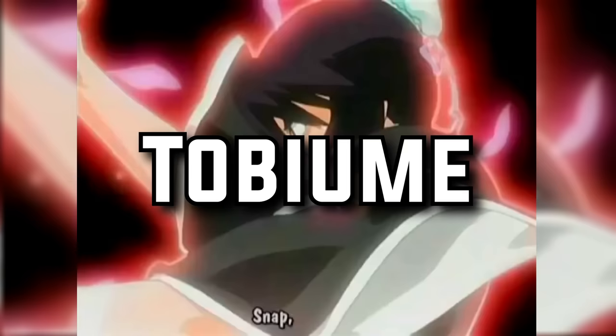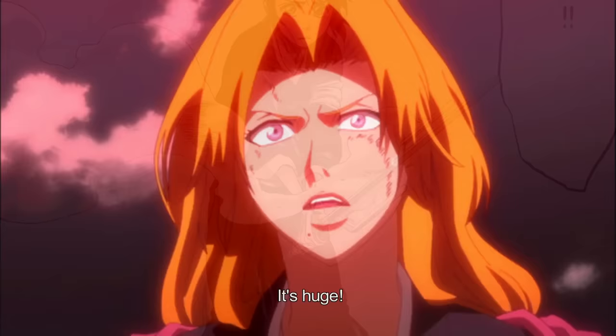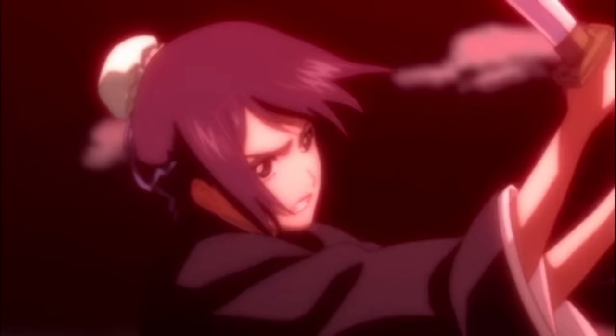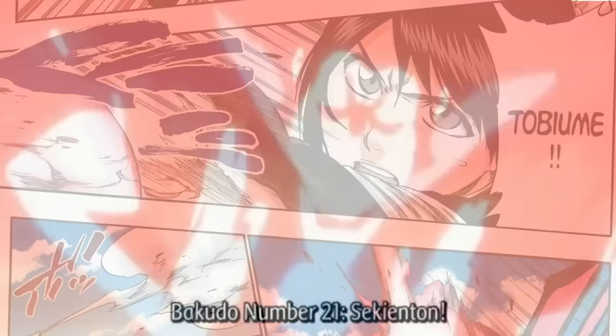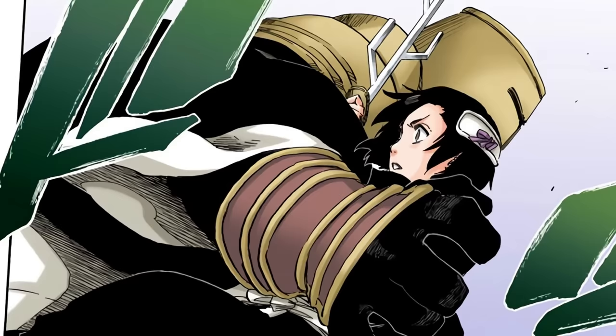The Zanpakuto of Squad 5 Vice Captain Momo Hinamori. When given the release command 'snap,' the blade grows a light red handle with a 5-petal flower design being stamped on her Tsuba. Being a fire-based Zanpakuto, Tobiyume releases fireballs that explode on impact — an ability that almost any other Shinigami can replicate with a simple Kido technique. It does seem like the Zanpakuto is capable of growing stronger, as after Aizen's defeat the sword has since grown a third prong, but it's unknown if this actually means anything.